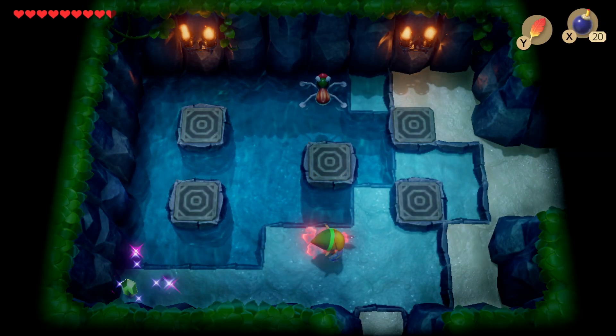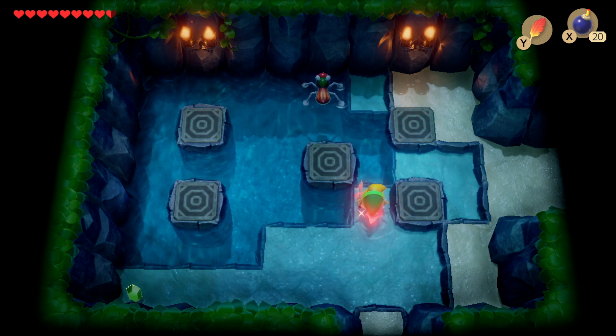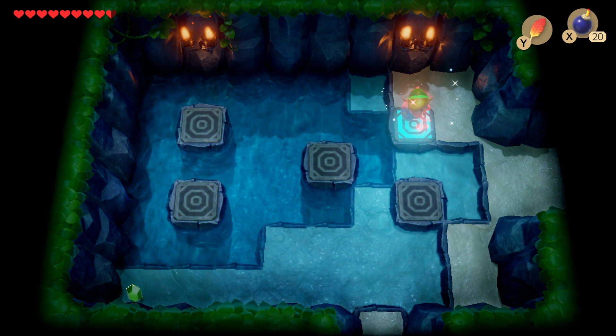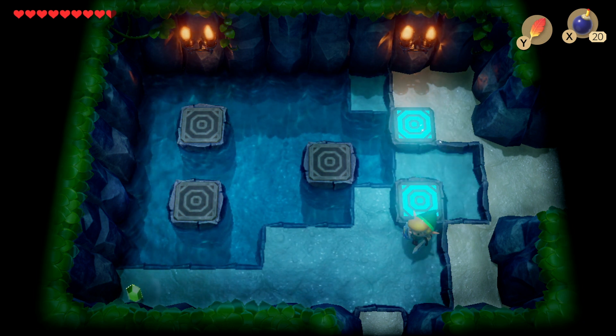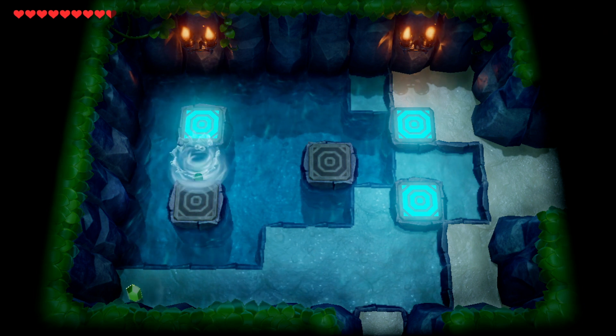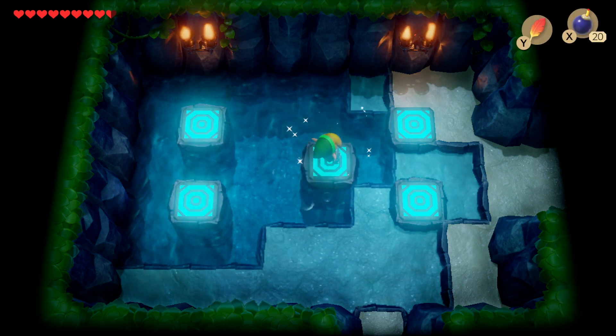What you want to do is press on each of the tiles in the right order, which you can see me doing now. However, you can only do that once you can swim in the deeper water, so you'll need to have the flippers to do that. If you haven't got the flippers as of yet, you can check that out in the video above.